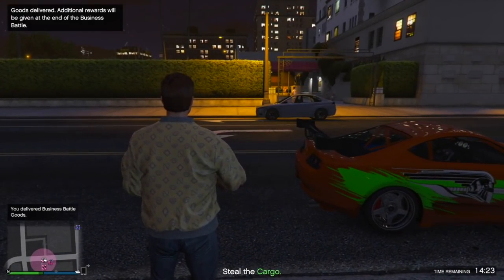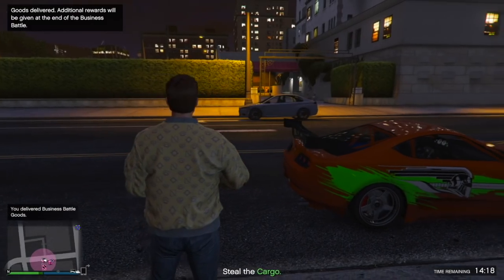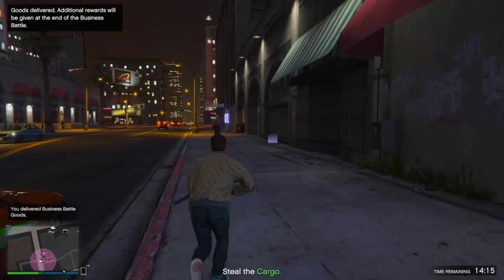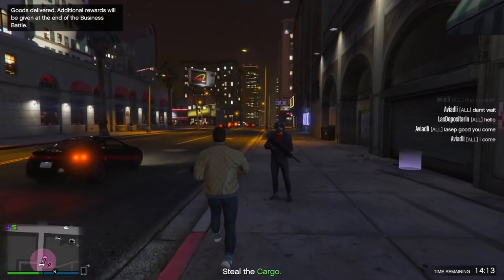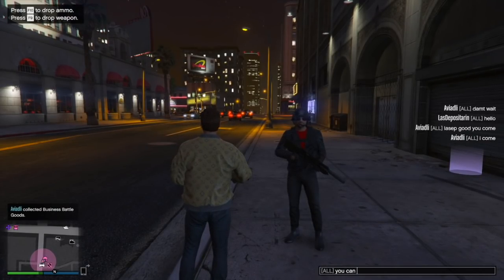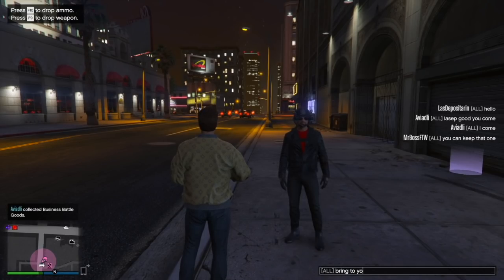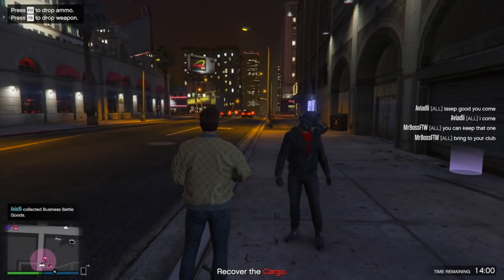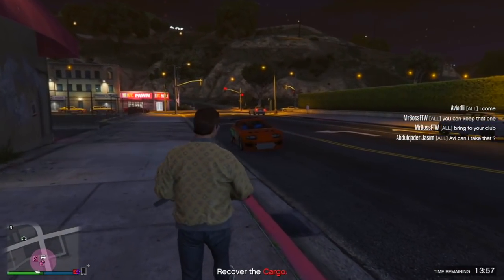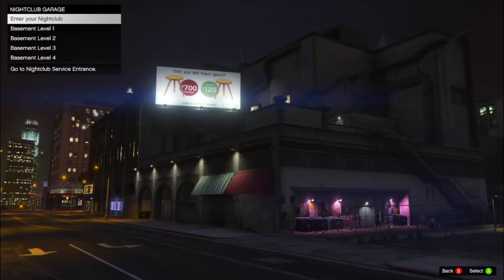The only other thing we know for sure coming out on Tuesday is the final radio station update, featuring the Black Madonnas mix for Los Santos Underground Radio. That's it for radio updates and DJ content. So we know those three things are going to be coming out on Tuesday. There's always a possibility Rockstar releases more than one vehicle, but since this is a pretty expensive one, I think the Scramjet will be the only car released this week.